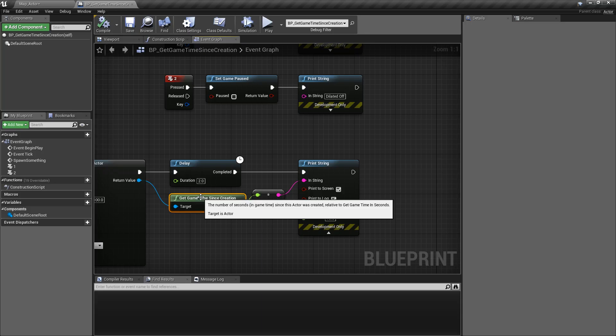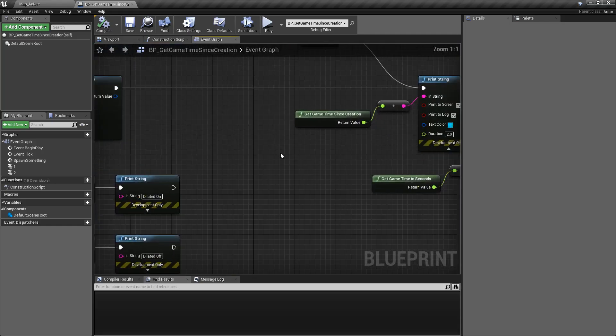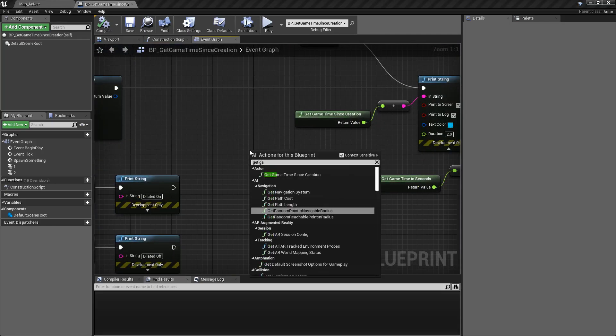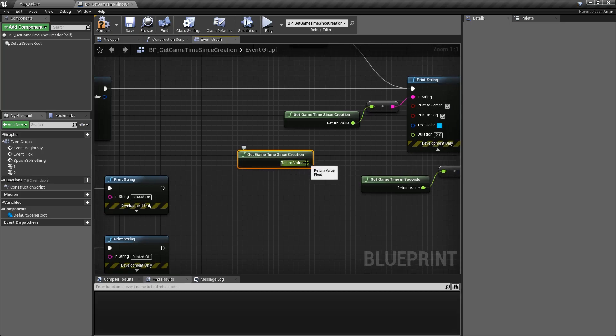The Get Game Time Since Creation node is affected by dilation and slow-mo. Now there are two versions of the node — we just type in Get Game Time Since Creation inside of an actor and it will tell us how long this actor's been alive for as a float, in seconds and milliseconds.